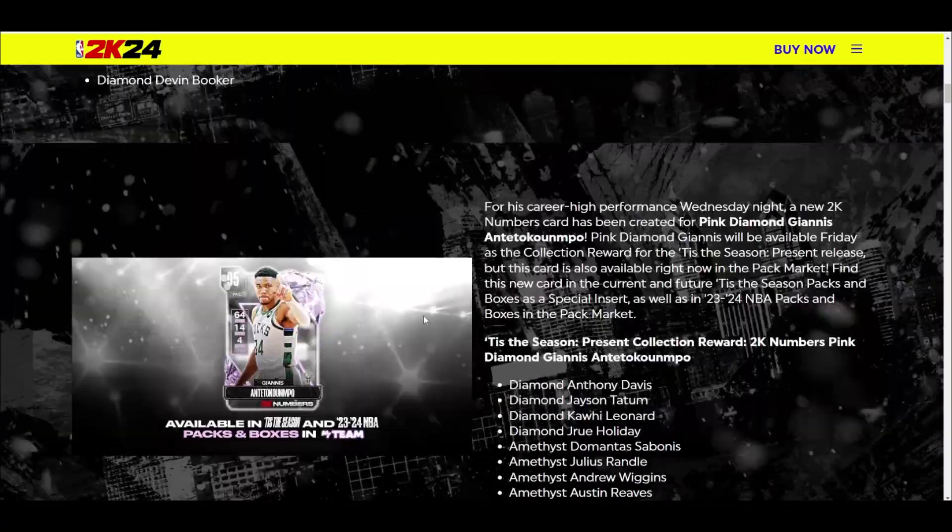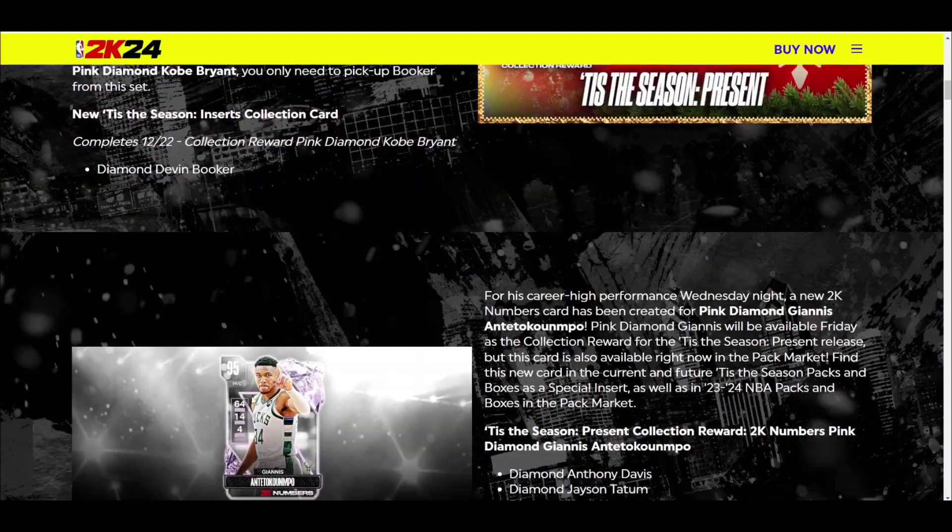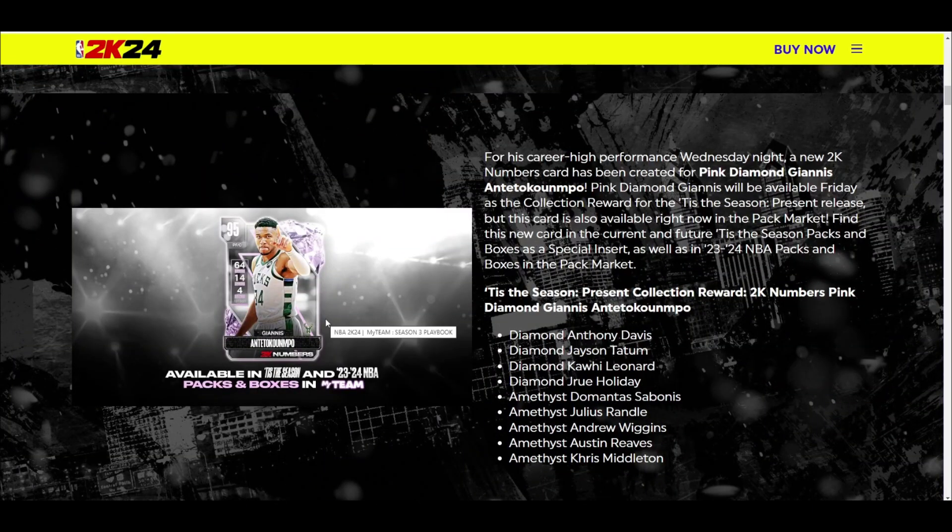If you've got Diamond Giannis, I can't recommend locking in Pink Diamond Giannis. Even if you don't have either version, Anthony Davis is probably 90% of what Giannis is, so when it comes down to it, Pink Diamond Giannis is probably not worth the lock-in. He is probably going to be the best power forward in the game, but probably not worth the ultimate lock-in. AMY Austin Reeves is also going to be absolutely ridiculous for what he is.